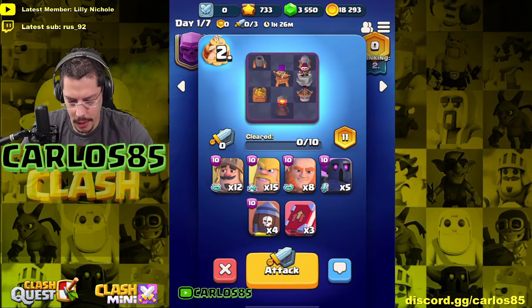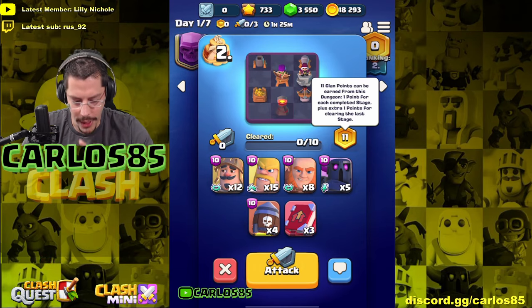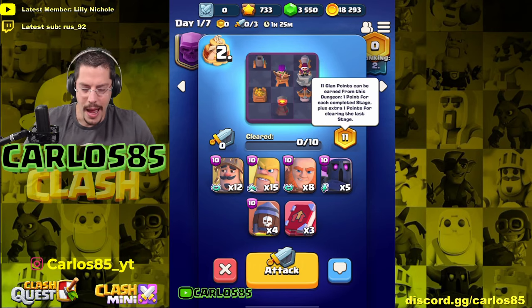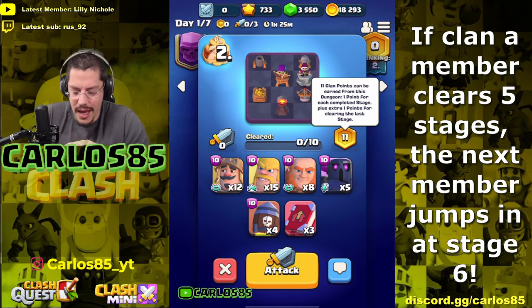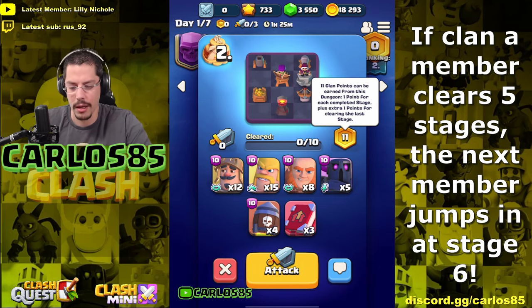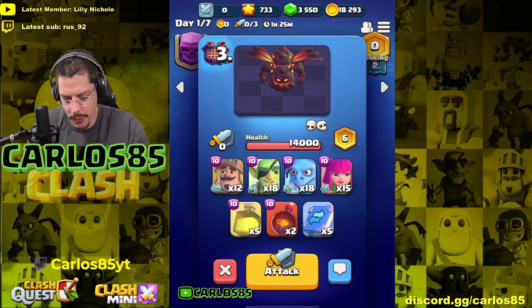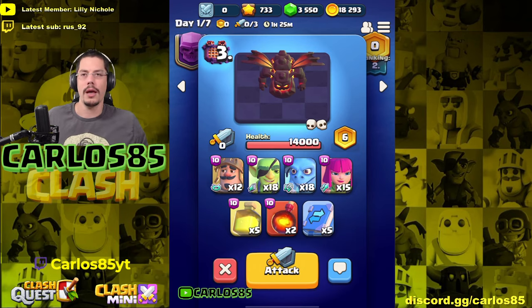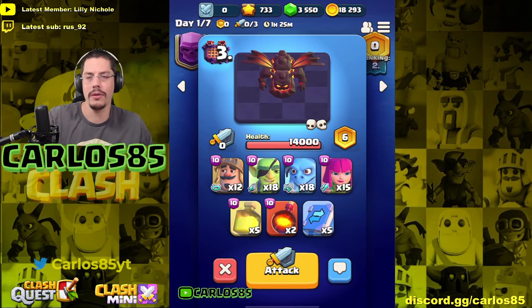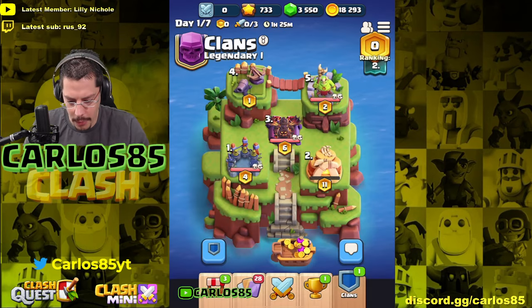If I click here: 11 clan points can be earned from this dungeon — one point for each completed stage, plus one extra point for clearing the last stage. What I don't know yet is whether that's my only dungeon, or if I attack it can another clan member also go into that same dungeon, or does everyone have their own dungeon? Here we have a boss with 14,000 health — so it may be important that high-level players go for the harder targets and lower levels go for the easier ones.